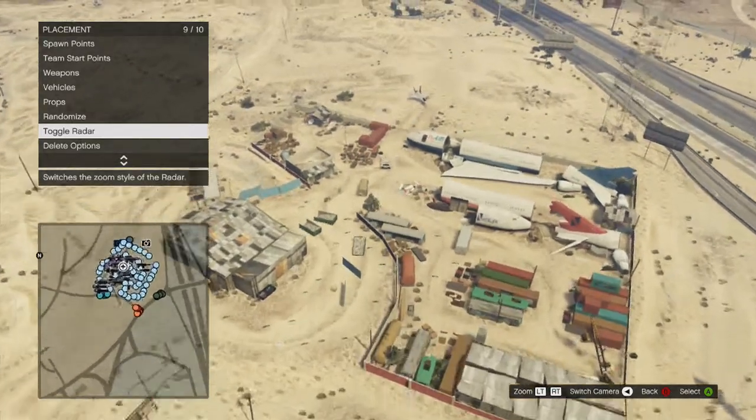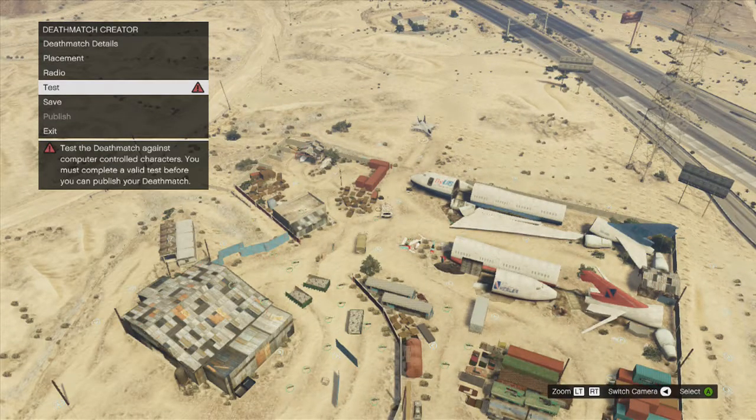Once you're done with all that, you can use toggle radar to see area layout. You can't publish it without testing it first, so let's test out our new game.